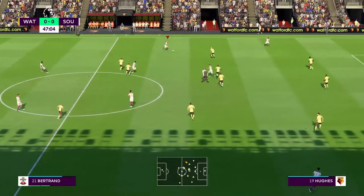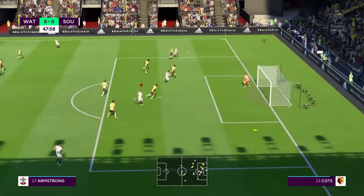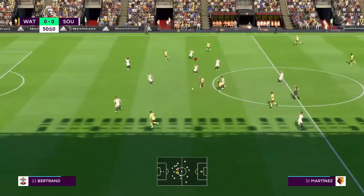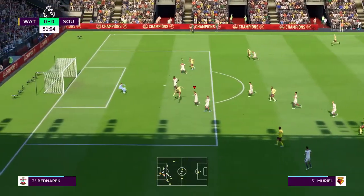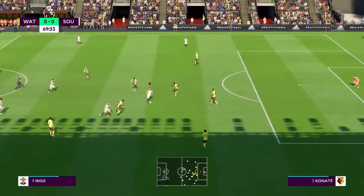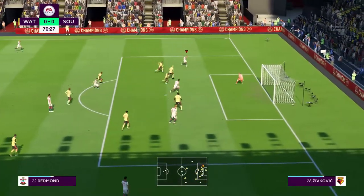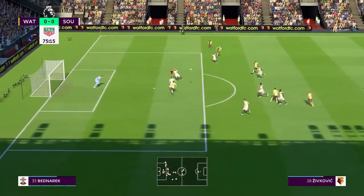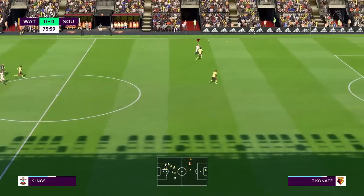Again a mistake by Watford - here's a counter attack for us, Lamina looking for a pass in the middle to Danny Ings who took a shot but it hits the post. He should have taken those two chances. Here's Nathan Redmond on the left-hand side again, crosses to Stuart Armstrong who puts it back to Danny Ings but he misses that again - three chances missed. Martinez dribbles past the defender but another good save by Angus Gunn.